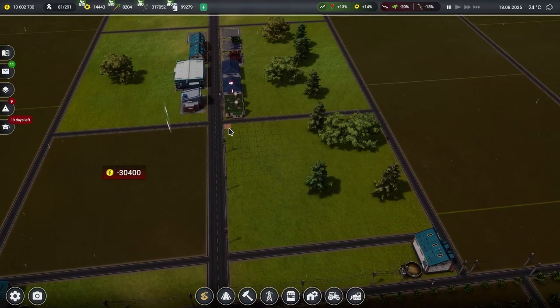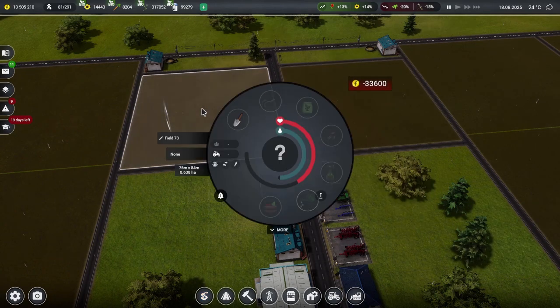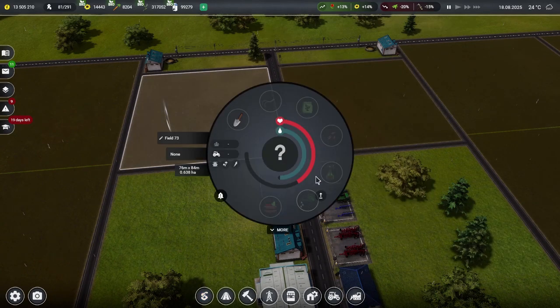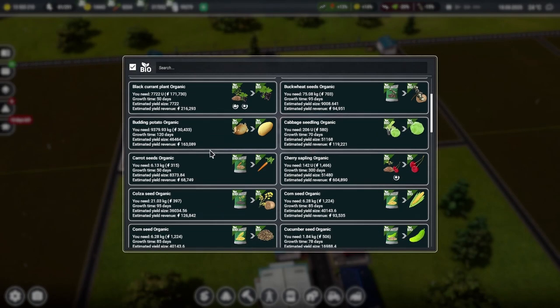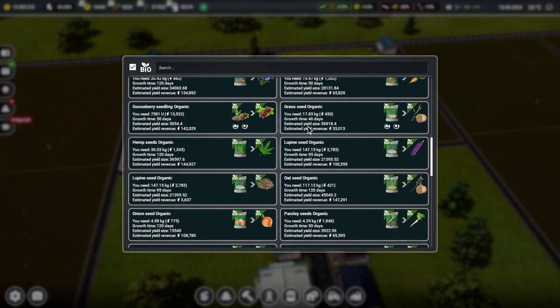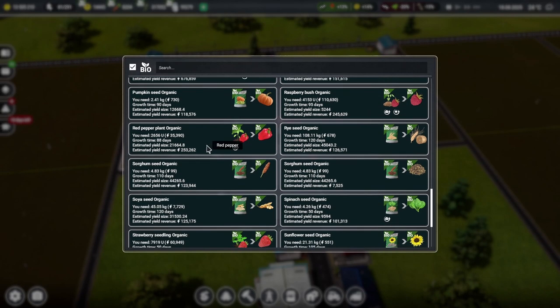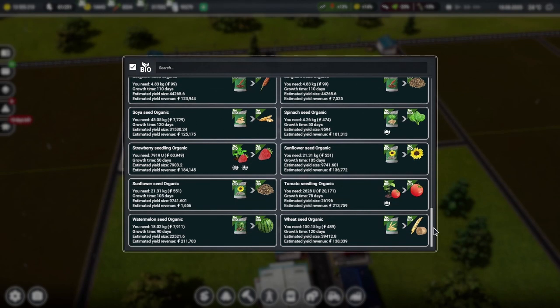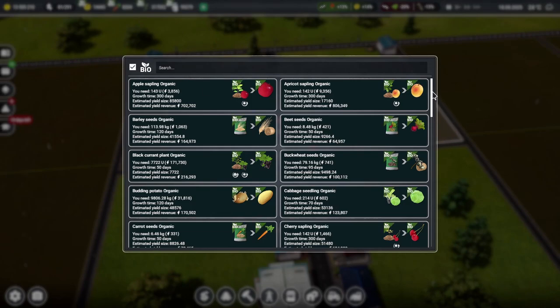We'll have a field there, a field there, a field just there, and another field just there. We're going to need more machines and so many people to make this work. Now we can have some other fruit in here — I genuinely don't know what to have. We're growing gooseberries already. I think maybe we've actually covered all the fruit. We could just grow watermelons — they sound like fun things to grow. We'll have watermelons there and bio watermelons down here.